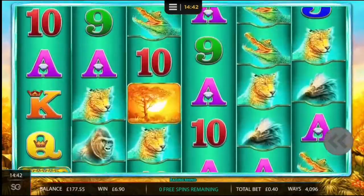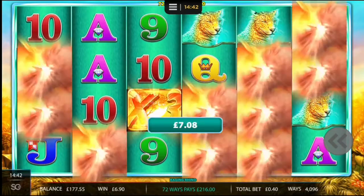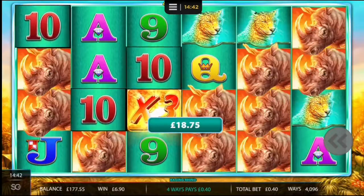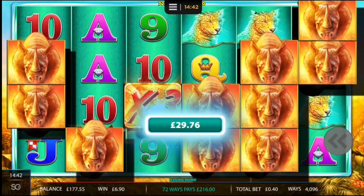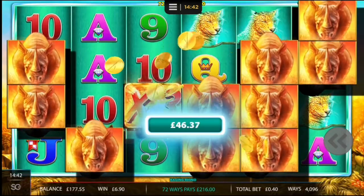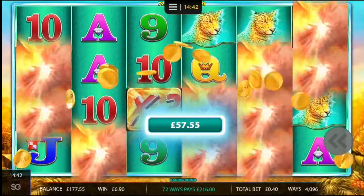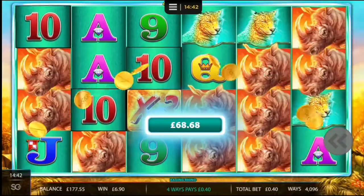But what a beauty. Just up to this spin — 72 ways, £216. A second Rhino on reel 2 would have doubled that to famously 432, 1000x. But look at that. I thought it was going to miss after the wild on reel 3, and then you get the perfect 232. Very, very nice.